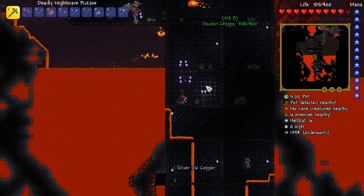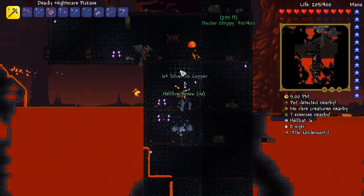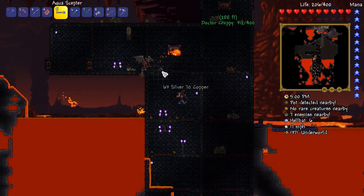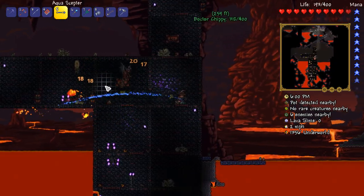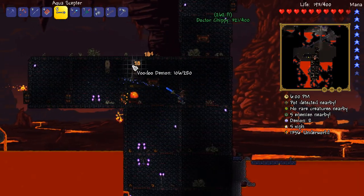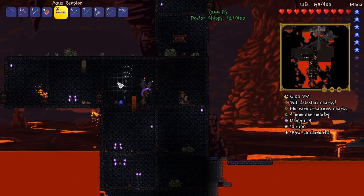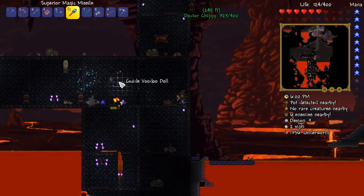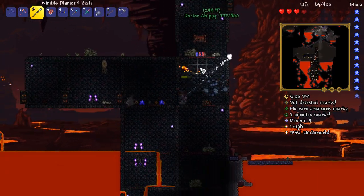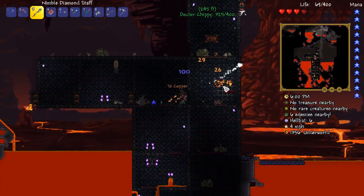We also need an obsidian skull — that's something we could do with. Go with our cobalt shields that we had to get. In the meantime, I'm peeing on this voodoo demon. Is that with the water bolt or the acroceptor? Yeah, the good old acroceptor. I love it, I love the little buff it got. It's so good.